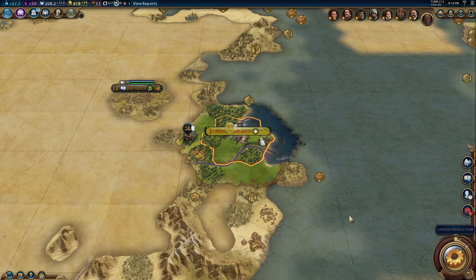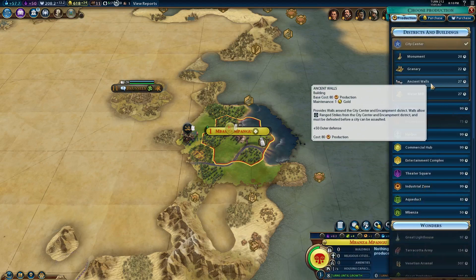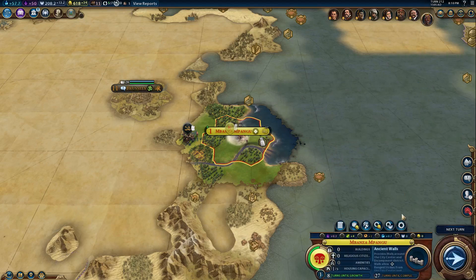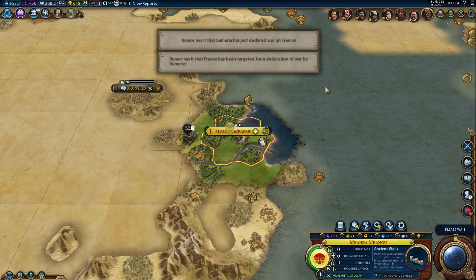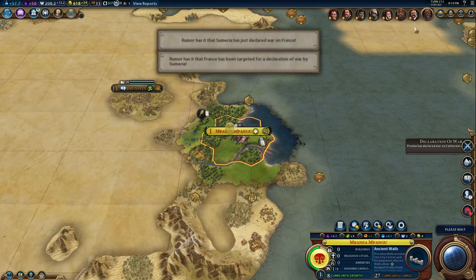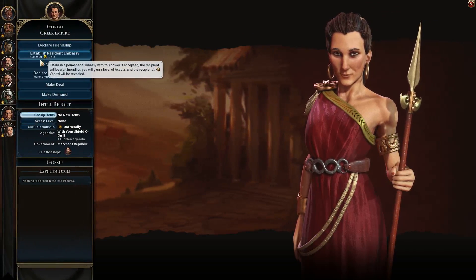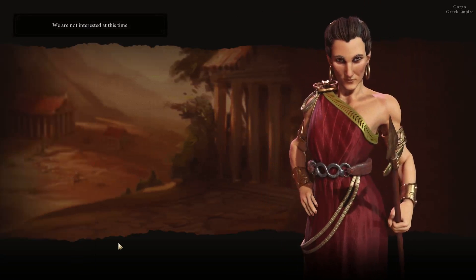Our industrial base is feeling very strong right now, and it's only getting stronger as we build factories in our cities. We're expanding over here onto this continent. I am trying to take a wide approach to this game. It's been pretty fun so far, although I have been in a lot of wars. People don't seem to like my taking this aggressive approach, but too bad. I can't seem to figure out how to make diplomacy work properly. I never remember to set up embassies or anything like that.